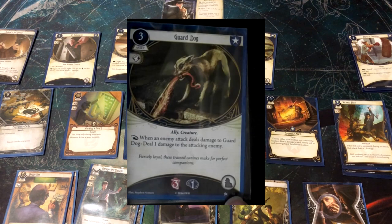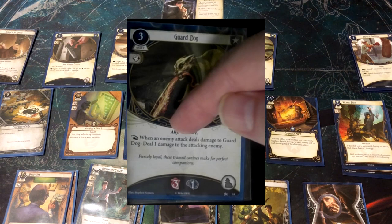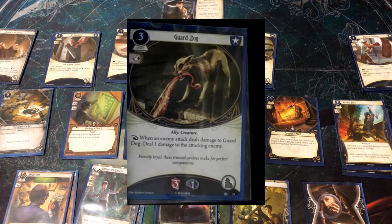Beat Cop takes up the ally slot, and Guard Dog competes for that same slot. A lot of people put two Guard Dogs in a starting Guardian deck; I feel three allies total is good since they're competing for the slot. Guard Dog doesn't give the combat boost, but he provides protection — when an enemy attack deals damage to the Guard Dog, he deals one damage back to the attacking enemy without requiring any test. He can do this three times, has the combat icon we like, and only costs three resources.